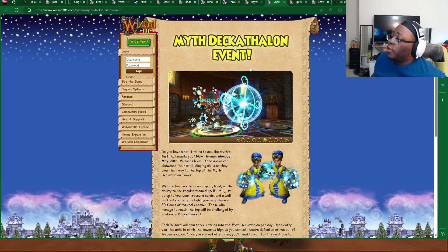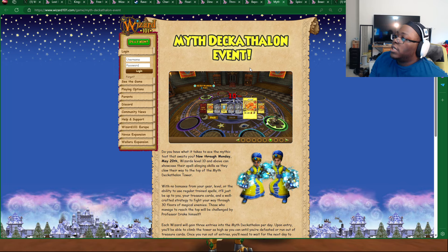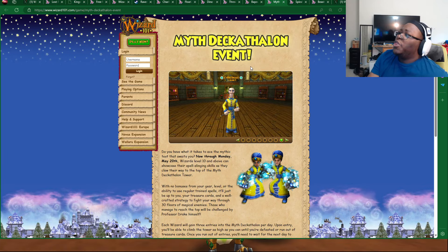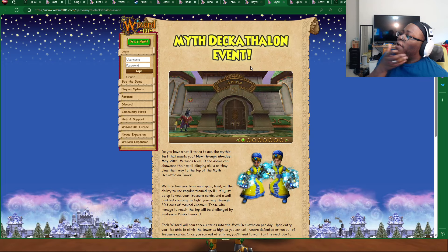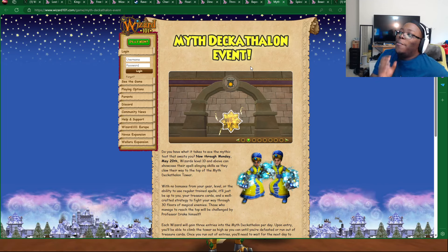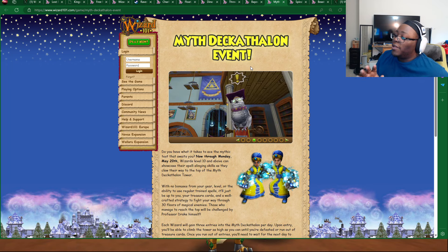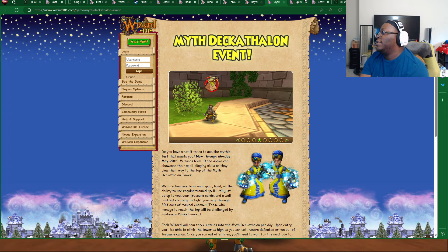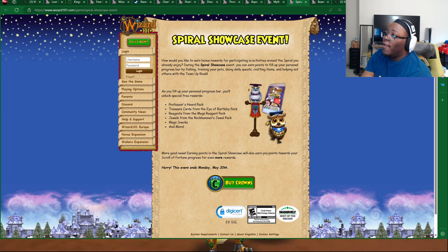The Myth Decathlon event is available all the way through Monday, May 20th, so make sure to check this out. This does not require a membership at all — everybody can earn their credits and have fun with the Myth Decathlon. I would recommend trying to use Minions — they really do help you out a lot. I made it all the way up to Cyrus Drake once, which made me so mad because I had never gotten that far in any Decathlon before. I was so close to beating it. You also got the Spiral Showcase event, which gives you Mega Snacks, Jewels from the Rock Hammer, Jewel Pack, Reagents from the Mega Reagent Pack, and the Professor's Horde Pack — all going through May 20th.